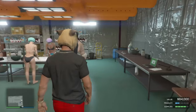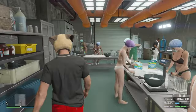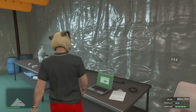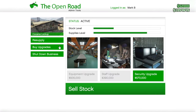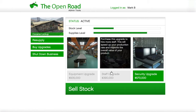Now we're at the cocaine business. As you can see, my product level is only one and a half bars, worth about $84,000. Once you fill it all the way up it'll be worth about $240K, and you can sell it for $420,000 if you sell to Los Santos. If you have enough money, first buy the equipment upgrade — it helps with production speed and the value of your product — then buy the staff upgrade.